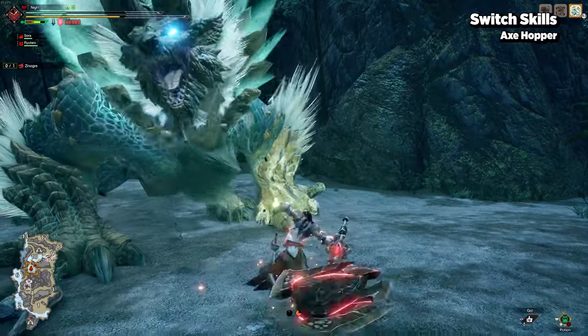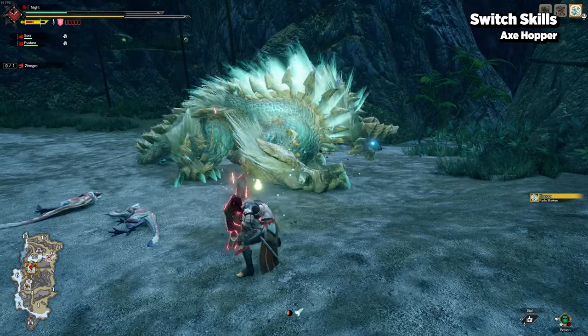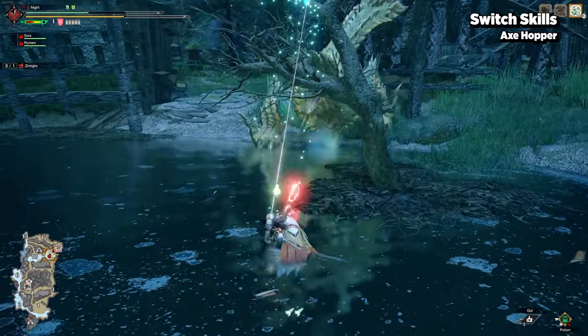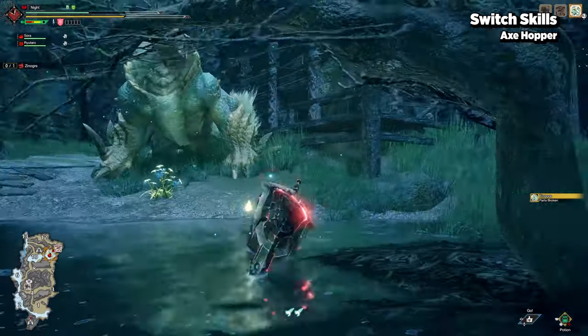However, by pressing your combo buttons, you can unleash a UED — just keep in mind that the phials will not discharge until you hit the ground. Also, if you press the UED input as you're about to touch the ground, your hunter will take a step forward before discharging phials.